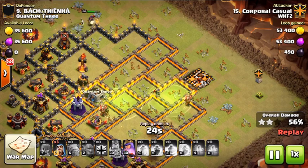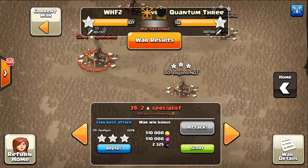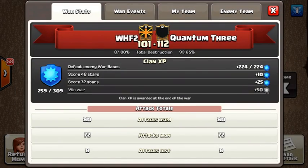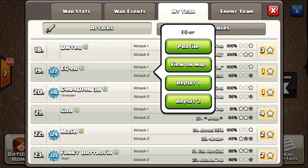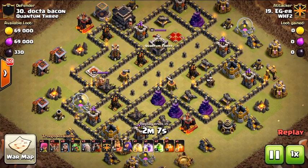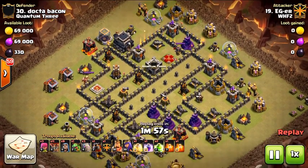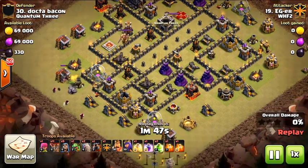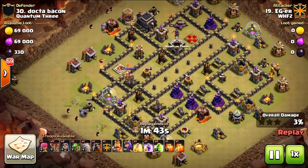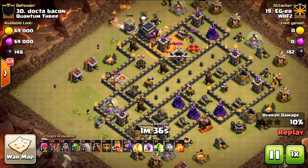That leads to the king not being able to push as far as he'd like, and those bowlers dying quicker without help from the others. It's hard to funnel from a corner angle, so that funneling is very difficult. Moving to the next example — EG's attack on number 30. Note that EG did get a three-star hit, so there's both good and bad here. This is another traditional three-golem entry — sometimes you can do a shattered approach with two golems. The golems are dropped at the nine o'clock compartment but spread wider than intended.